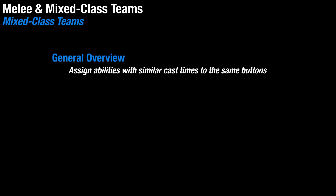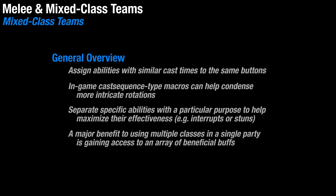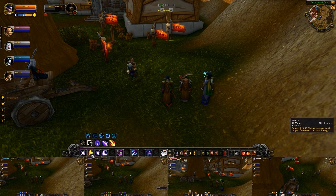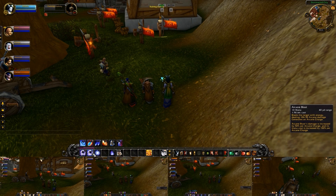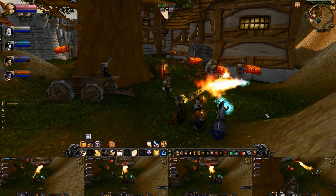Multiboxing the same class is ideal if you're still new to the playstyle itself and learning how everything works, but what about when you want to start mixing other classes into your team? At first it might seem awkward because different classes use different spells with different cast times, and this can deter you from trying it out. However, putting spells which have a similar cast time in the same place on each of your character's action bars is a good way to start off when playing a mixed team. For example, I can press my 3 key, and my Warlock will cast Incinerate, my Druid will cast Wrath, and my Mage will cast Arcane Blast. All three spells have about a 2 second cast time, so this tends to work out well for a basic spell rotation.